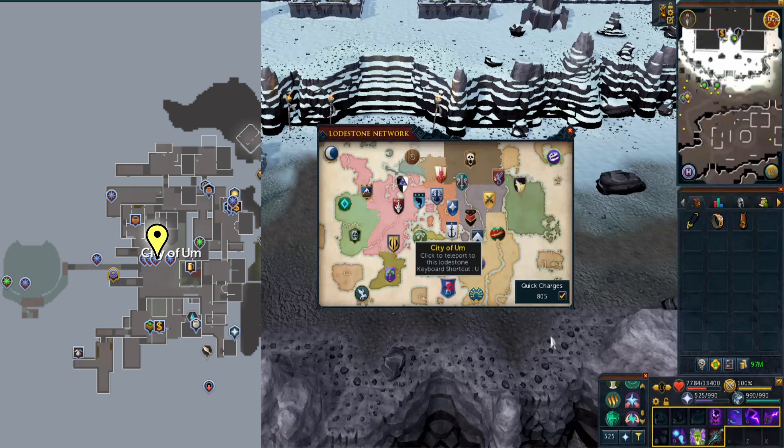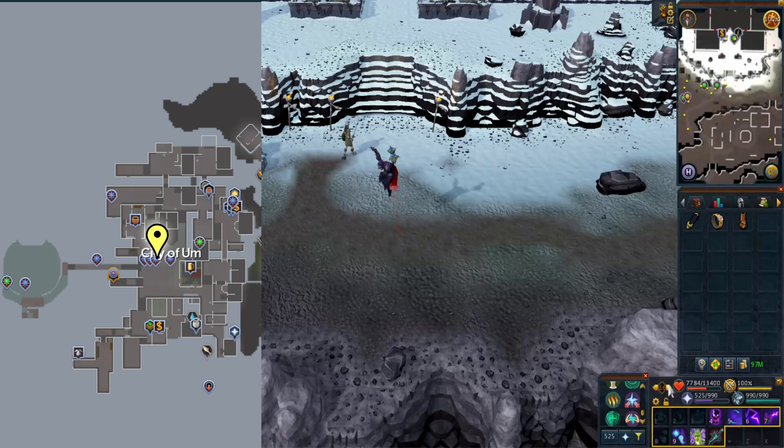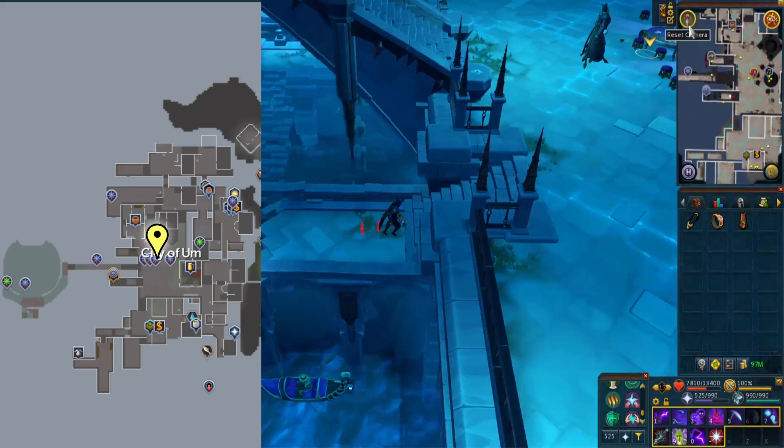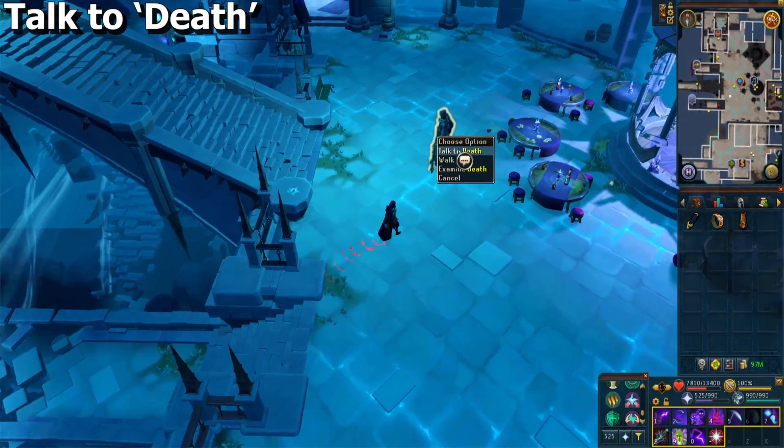Go back to the middle of the city of Um and speak to Death to complete the quest.